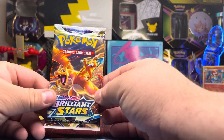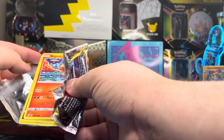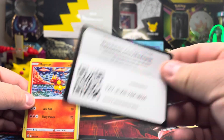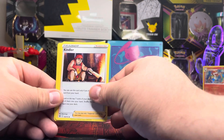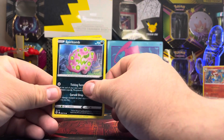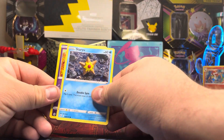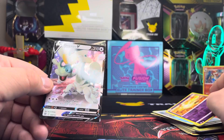Alright, that's three out of four packs. On to pack number four, the final pack — let's have some last pack magic! Pack four: we have a V-star card, that's the third one we've pulled so far. Cherubi, Cufant, Magmar, Starmie reverse holo, and for our final rare...